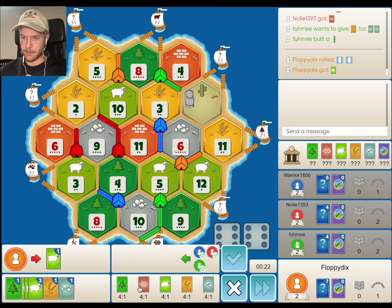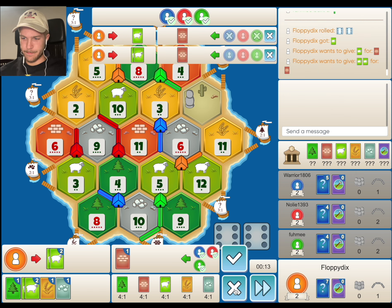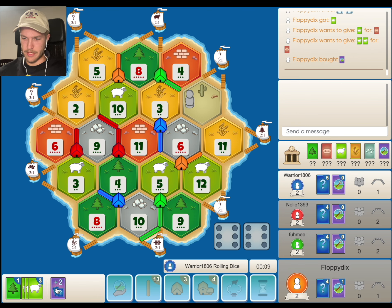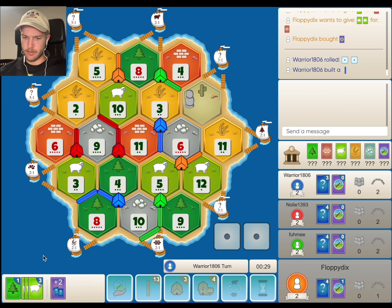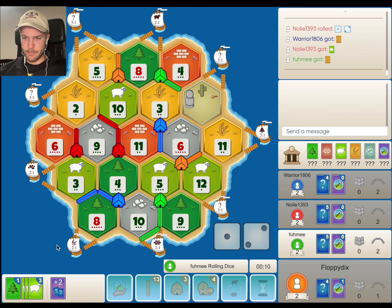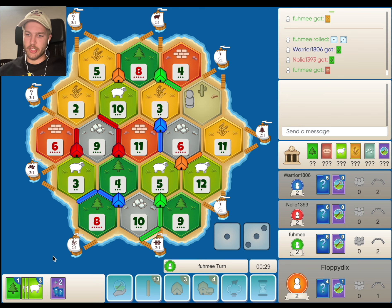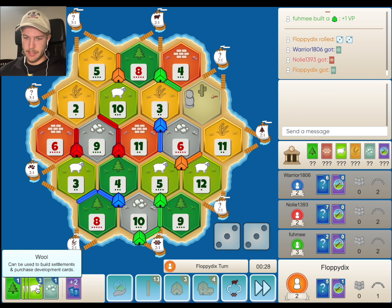The question is, do we want to fight for the sheep port first, or do we want to fight for this 11, 12 spot? Even doubling up on the 6 looks pretty good. There is some brick on the board. Blue really wants to get to this 3, 8 now that we've cut him off from the sheep. We could 4-for-1 for a brick, but I don't think we're going to do that — we'll probably just get the dev card here and see if anyone wants sheep.